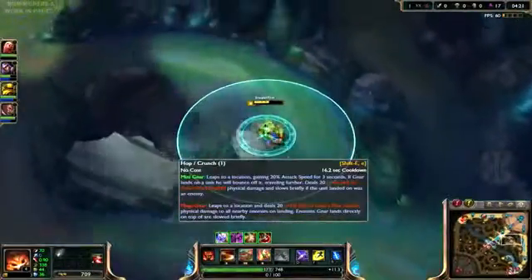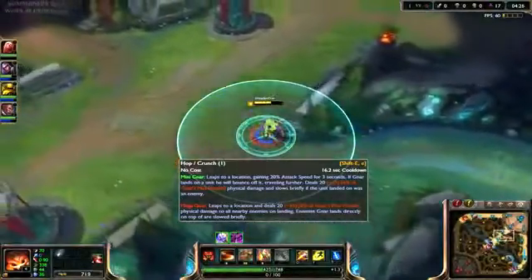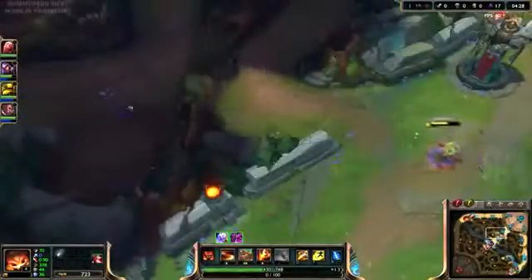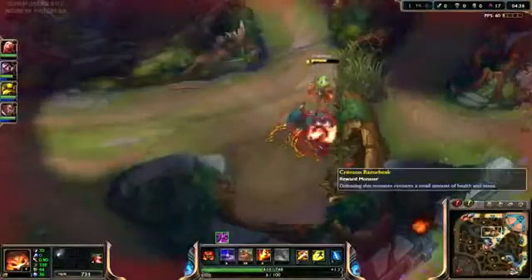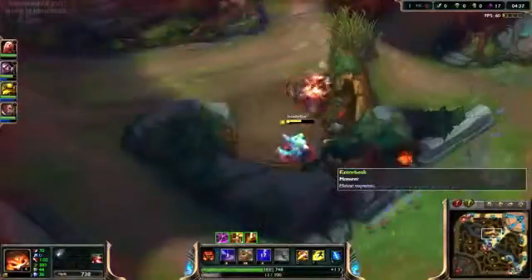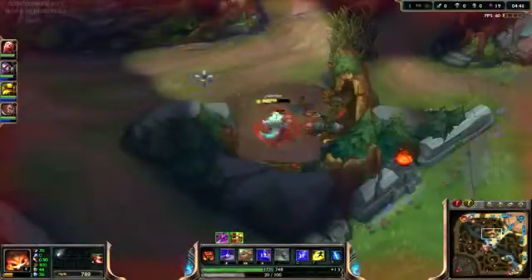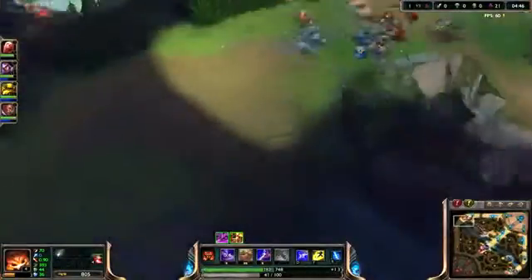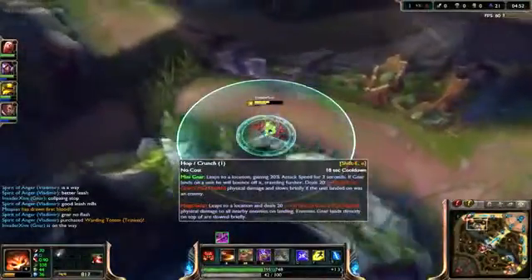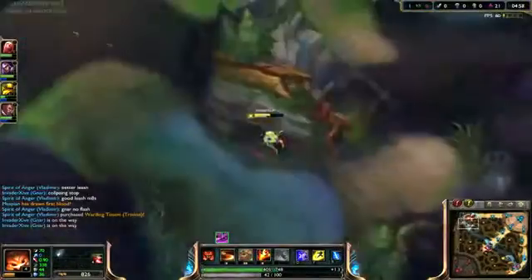Your E is a small leap that gives you attack speed in mini Gnar form, and you can also jump an additional time after hitting any unit — ally, enemy, or otherwise — for a little more jump. The second jump has HP scaling on the damage, which is awesome, although it's pretty hard to aim. As big Gnar, it's a regular jump that deals damage based on your max health and slows enemies around yourself.